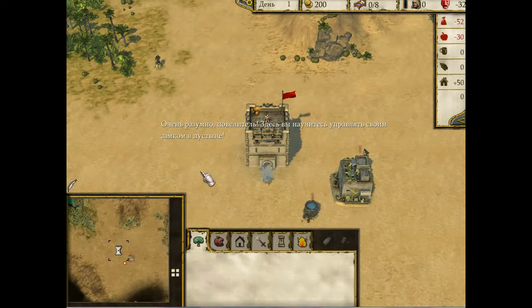Очень разумно, повелитель. Здесь вы научитесь управлять своим замком в пустыне. Чтобы перемещаться по карте, переместите указатель мыши к краю экрана.